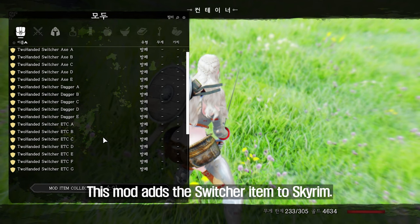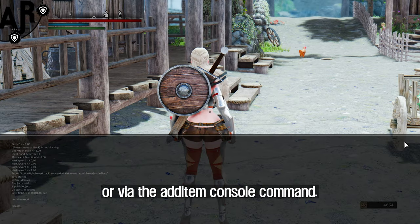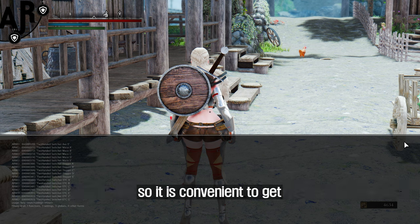This mod adds the switcher item to Skyrim. Each switcher can be obtained via the AddItemMenu mod or via the additem console command. If you turn on the console command and enter 'help switcher', you can find the code number of each two-handed switcher, so it is convenient to get.